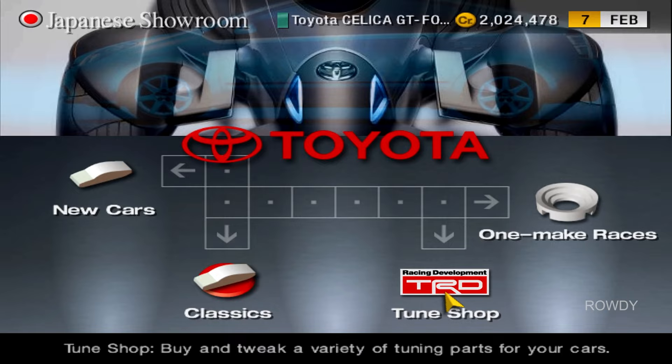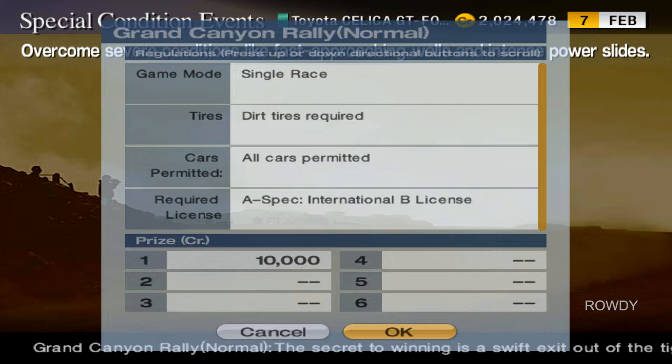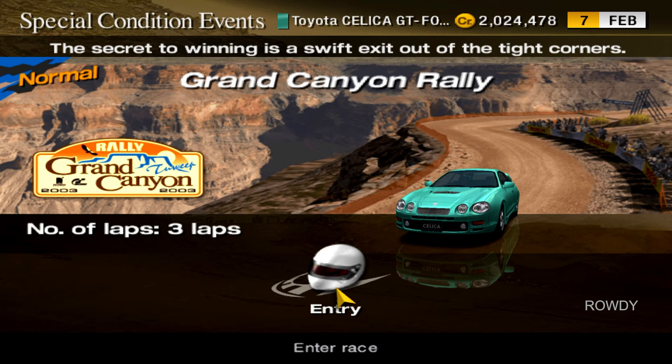I'm going to see what the A-spec points look like first. So, on to Grand Canyon Normal — two three-lap races once again. Let's see how disastrous this could turn out.